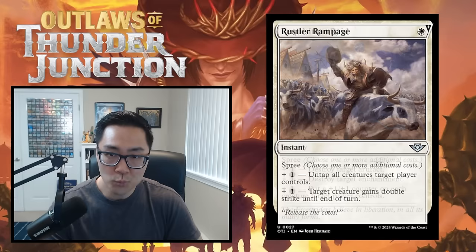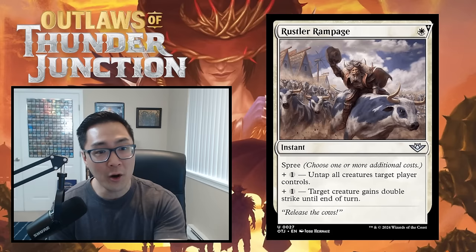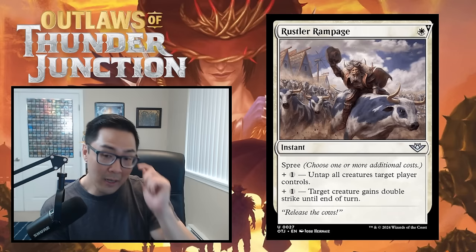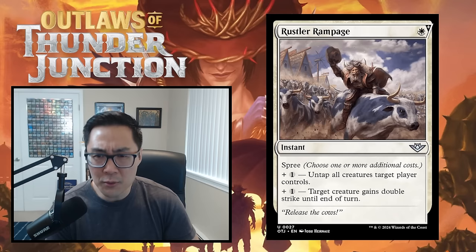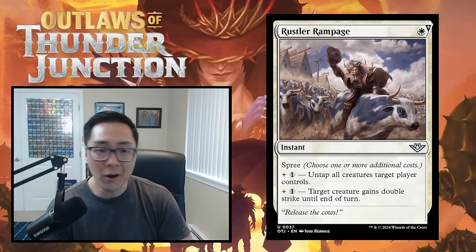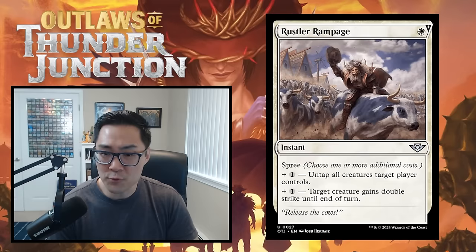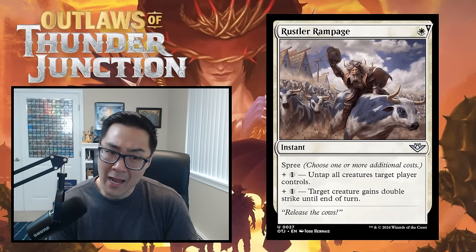Rustler Rampage is a spree instant with a base cost of W. Plus 1 mana — untap all creatures target player controls. Plus 1 mana — target creature gains double strike until end of turn. The double-strike mode for 2 mana is a combat trick, and the untap mode occasionally allows you to commit a crime or ambush your opponent. But this is overall a fairly weak combat trick — it doesn't give trample or anything else. I'm giving Rustler Rampage a D.